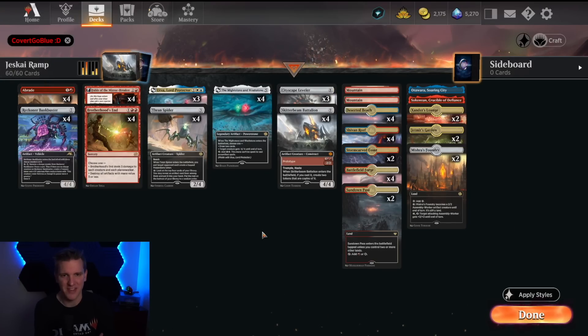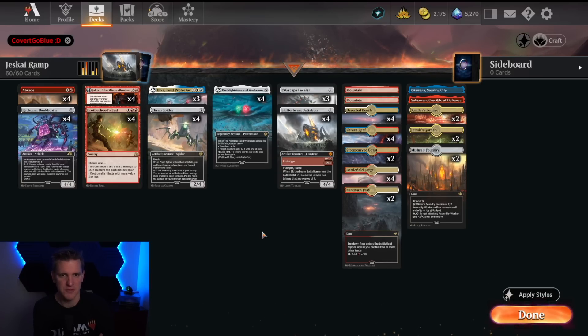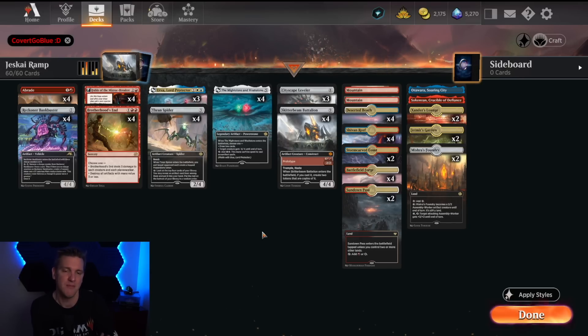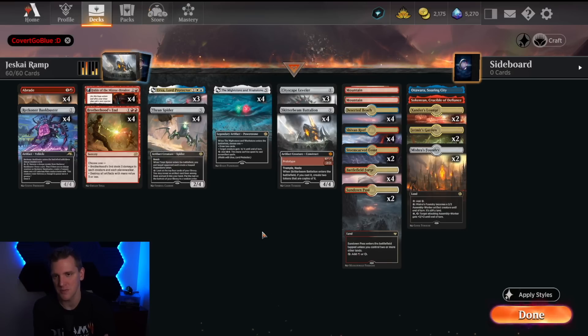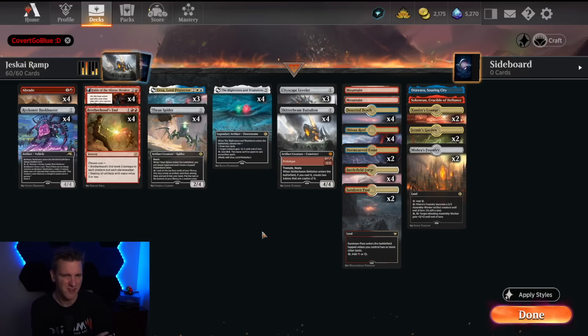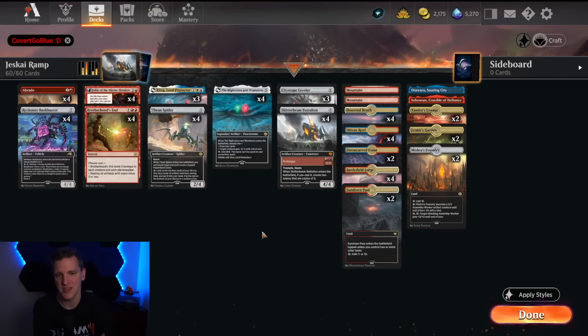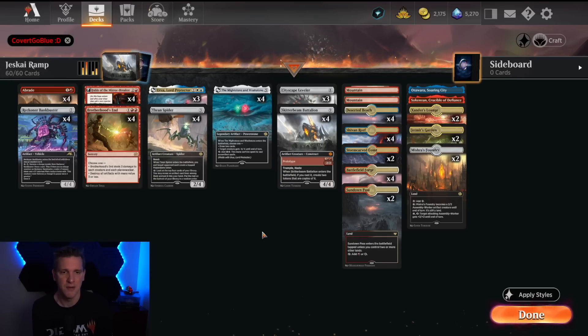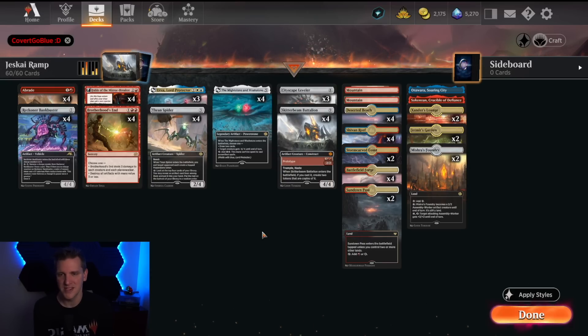Hello and welcome back to another day in the arena — it's CGB coming to you on the official Magic: The Gathering Arena YouTube channel. Remember to like and subscribe, and check out my channel Covert Go Blue for daily MTG Arena videos. Today we're looking at a standard deck that has emerged in the last few weeks of the season, which is an achievement for a late-blooming deck. This is Jess Guy Ramp.